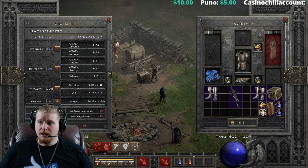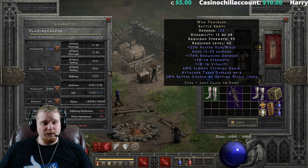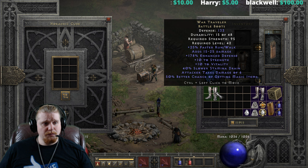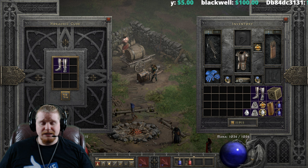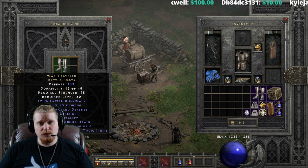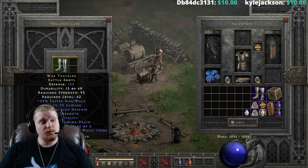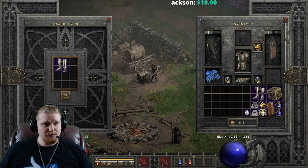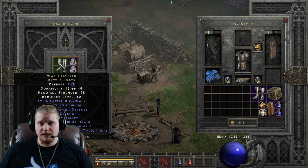We can upgrade these boots if we want to. We're going to need a Lum, a Ko, and a Perfect Diamond. Upgrading will increase the kick damage — the kick damage on the base version is 37 to 64. You might ask why you'd want to upgrade these. Well, if you're a magic-finding Assassin who uses kicks, you might be looking for a magic find alternative to your serious boots.